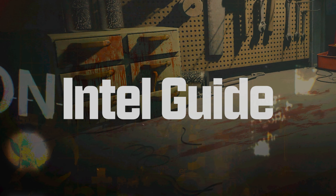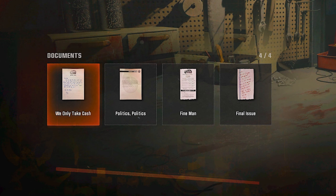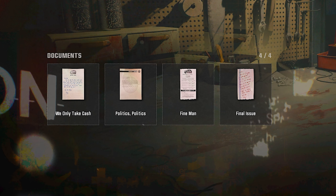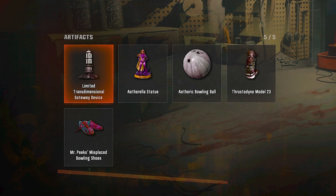Here's how to collect all intel on the Black Ops 6 Zombies map Liberty Falls. There are 9 audiologs with fixed spawn locations, 4 documents that can be random but each is pretty clear on how to get it, and 5 artifacts that are all parts of side quests and the main easter egg. Every piece of intel contains a hint that helps you identify missing ones.